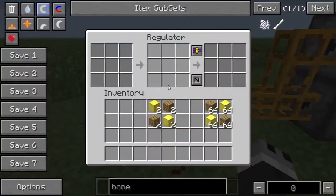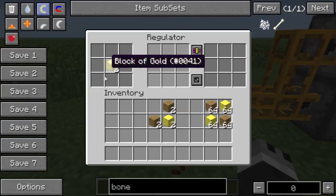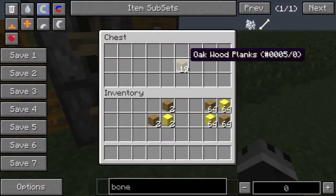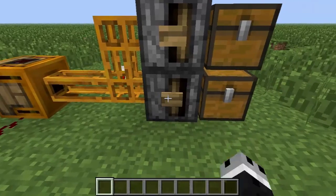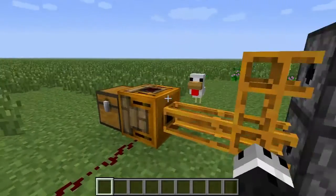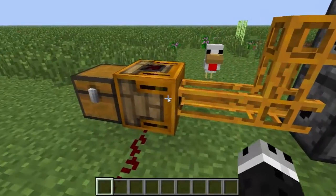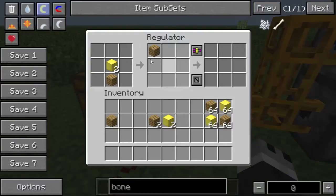So the first inventory slot here is going to be what the regulator accepts. So I put two gold blocks in here — you can see I have gold up here, wood down here. If I try to put wood in, it's not going to accept it. However if I put wood in here now, there you go — the regulator has gone ahead and accepted the wood.